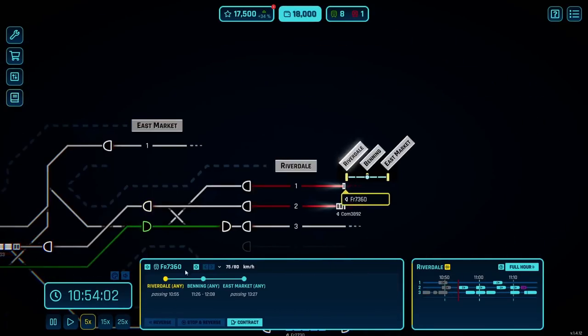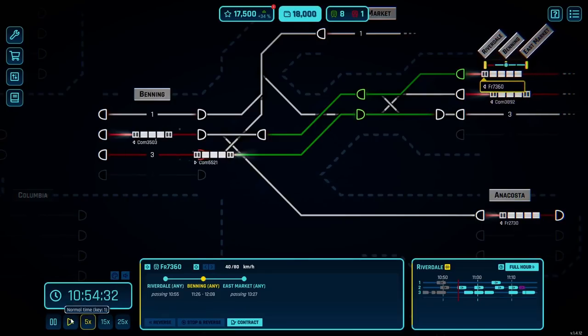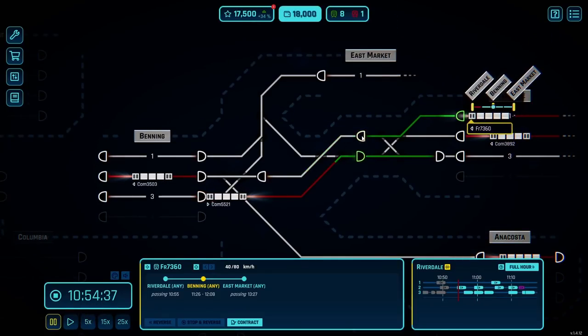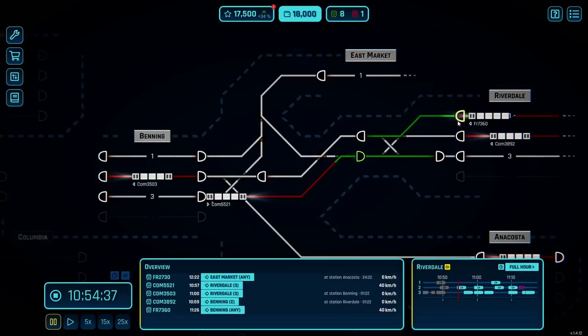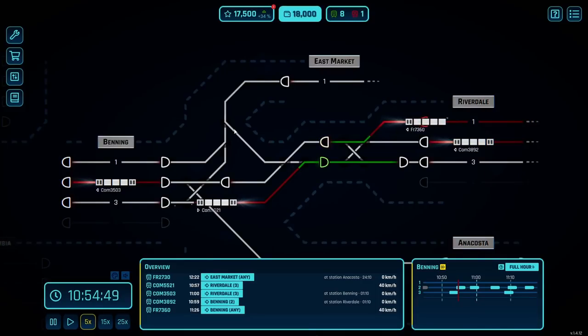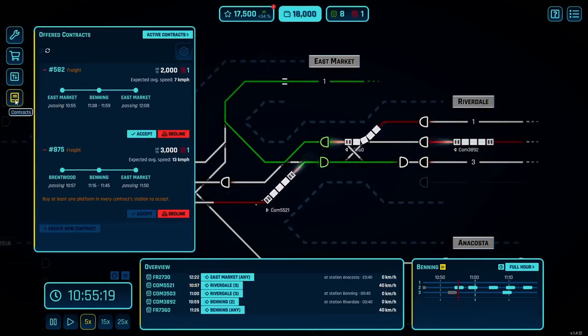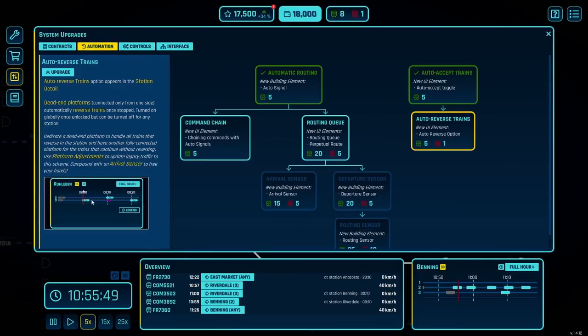We can bring a freight train in now that we've got a clear platform. Oh, we don't have a way to get into that platform from here though — the building schema is kind of limited. How do we get him there? I guess we could send him to East Market and then have him back into the station. So we'll clear him into East Market to get him out of the way. And I'm looking for the auto-reverse option in the menus — automation, auto-reverse option, please. Thank you.